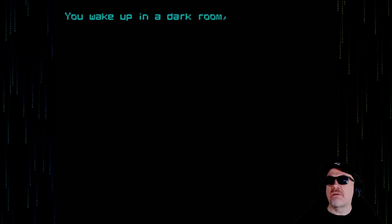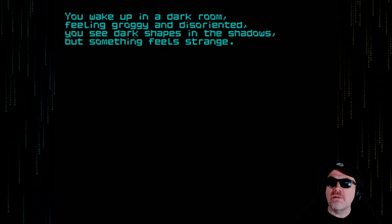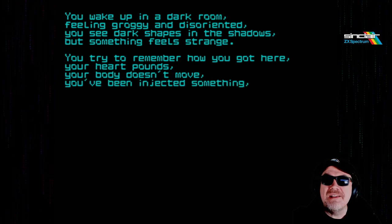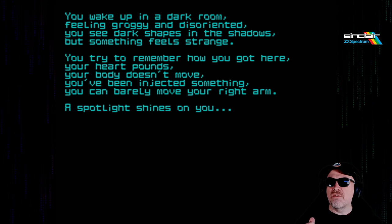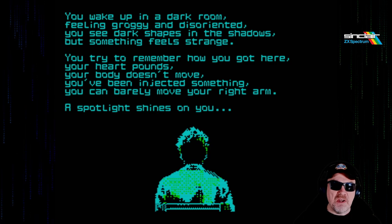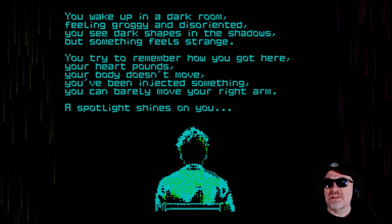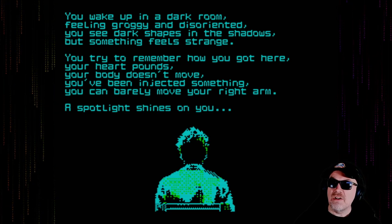You wake up in a dark room feeling groggy and disorientated. You see dark shapes in the shadows, but something feels strange. You try to remember how you got here. Your heart pounds - there's actually a heartbeat sound in there. Your body doesn't move. You've been injected with something. You can barely move your right arm. A spotlight shines on you. This is eerie - I didn't actually know about the heartbeat sounds because I didn't have my headphones on when I set this up. He doesn't seem to be in a very good situation.